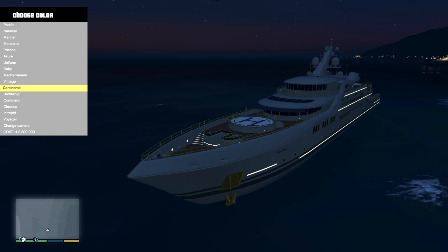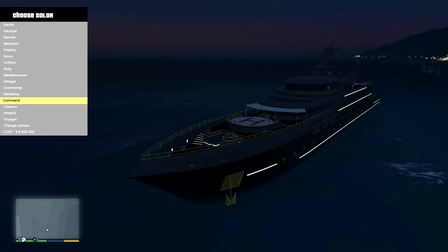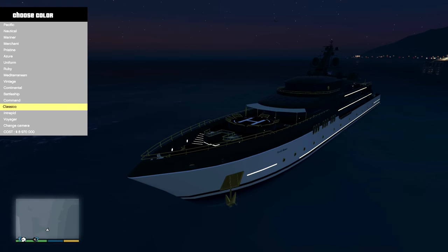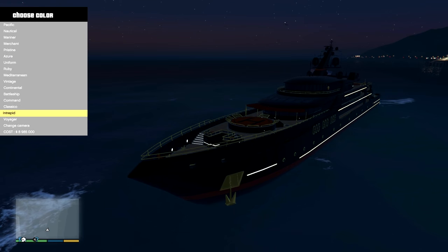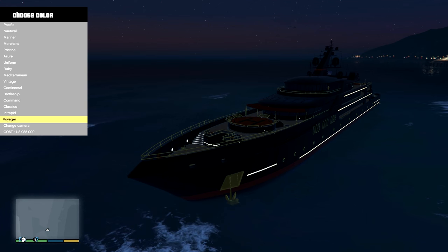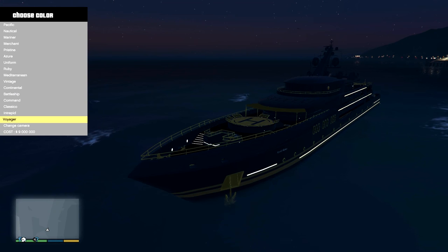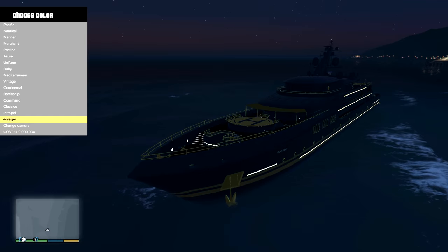Then we have this one with a white helipad and smaller blue stripes — Battleship. Now we're talking — look at this! Command, Classico — yeah, not really sure on that one. Intrepid — oh that's like black and red, it's so dark. And Voyager — oh that's just gold and blue! Look at that. I think we might go for Voyager actually.